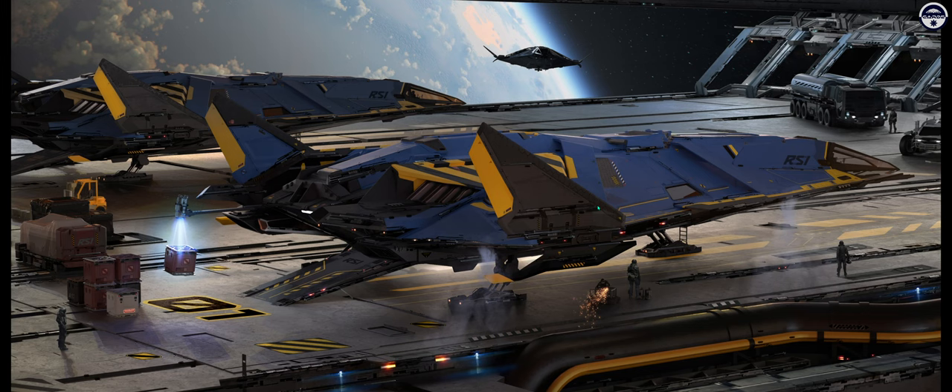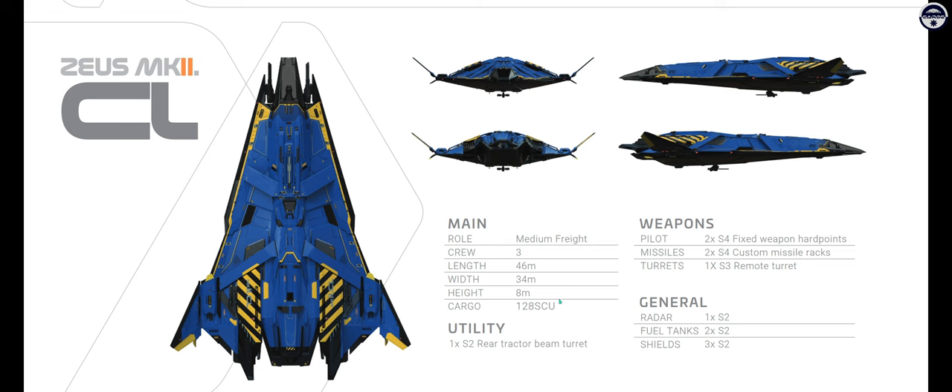Moving on to the Clipper, our cargo version, and it is really, really good. The most important feature is the rear-mounted tractor beam, similar to what we see on the Crusader Spirit C1, which helps with loading and unloading cargo in places with limited facilities — especially deep space. The most amazing thing about this ship is a 128 SCU cargo capacity, which blows the competition out of the water — exceeding the Freelancer series, the Cutlass, and even the Argo Raft.